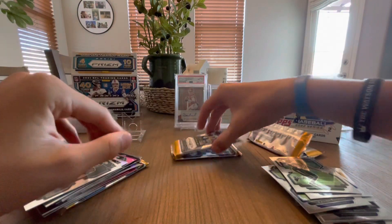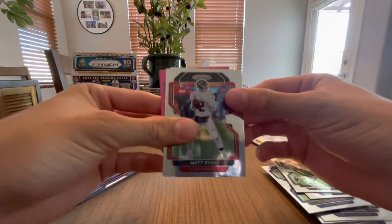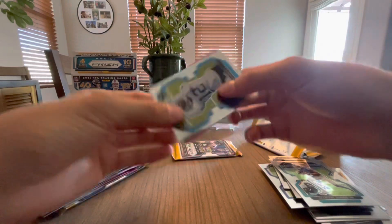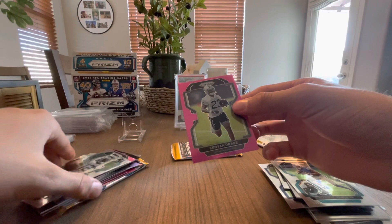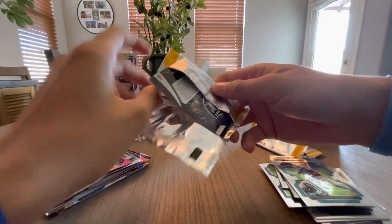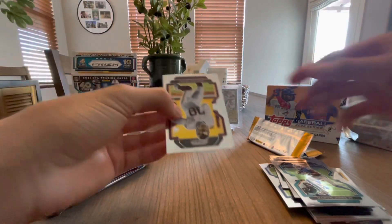All right, so we got three packs left. Hopefully the autograph is in one of these, hopefully we get one. Matt Ryan base, I believe it'll be the pink. McKenna Jones Jr., Shea Smith rookie, and Kendrick. Last pack — well no, we got that one too. We need an auto, please give us an auto. I don't know if we have one, I don't know if it's going to happen. Could be a patch auto.